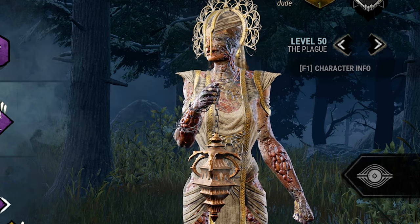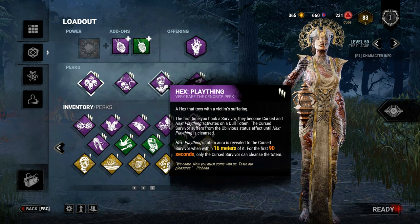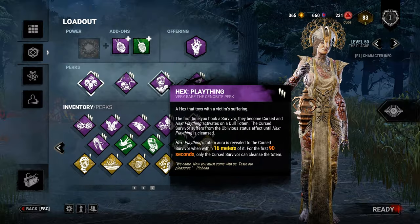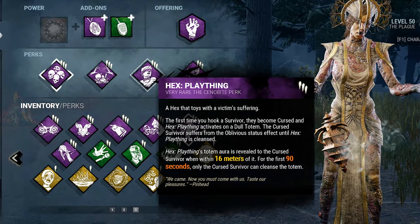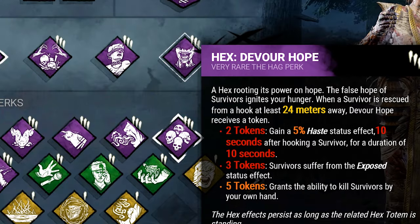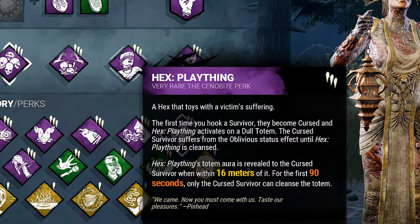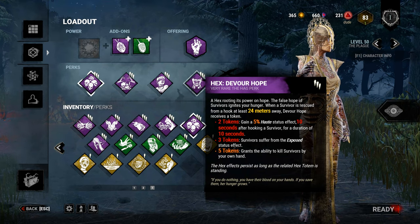The plan for this build: when I hook a survivor for the first time, they get a Plaything totem that makes them oblivious, so they won't be able to hear my terror radius. If I hook all survivors once, they all have a totem — that's four totems — plus one Devour Hope, making five totems total. Because of the four Plaything totems, the Devour Hope will be hidden pretty well.